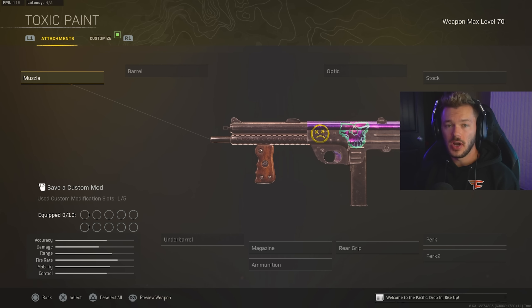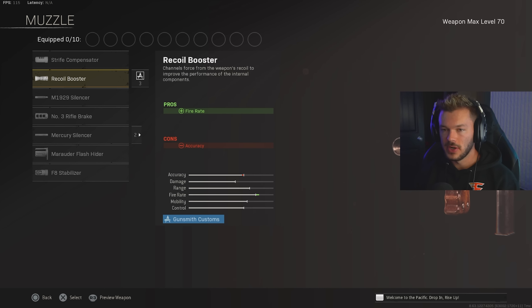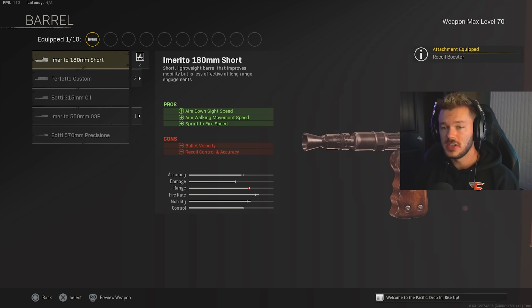Next up, I've got a build for the Armaguerra 43 — this is just one of the best SMGs in the entirety of Warzone, short of the PPSH. Let's get into a very movement-style build, switching it up from what I've given before. Muzzle: we're going to go for the Recoil Booster. Barrel: I'm going to go for the Imerito 180mm Short for ADS speed, aim-walking movement speed, and sprint to fire speed. It won't be as good for bullet velocity or recoil control, but this is a movement-based build — in close-quarter situations, you're going to be frying people, just dancing on them.